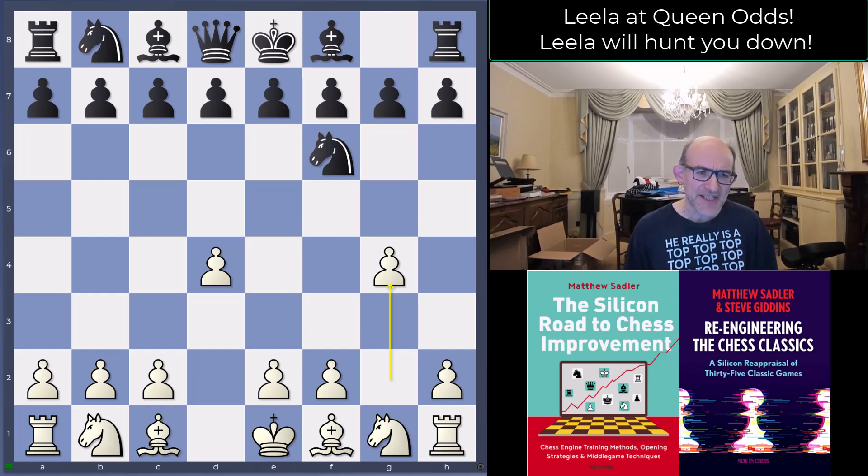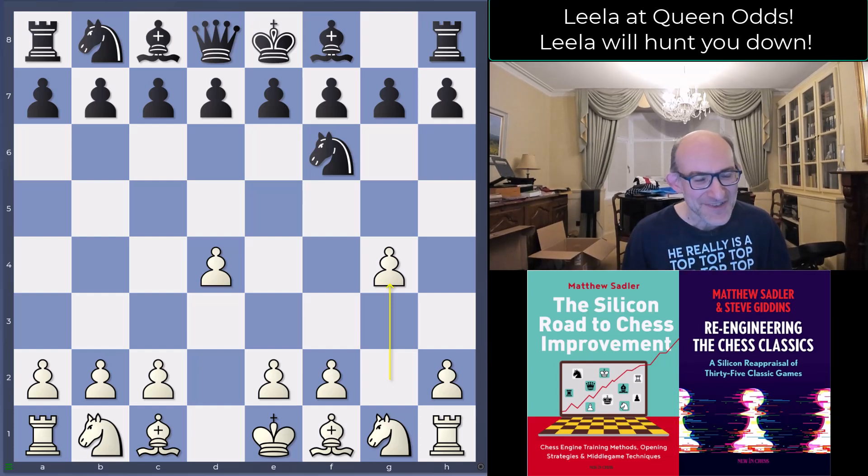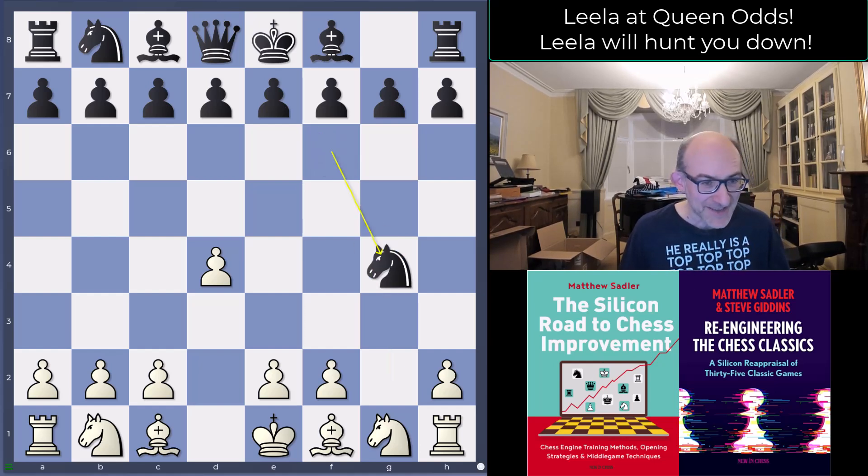We saw this in the match against David Maycock — a very strong bullet player at 2800 — playing amazingly fast, but somehow the patterns Leela was creating were causing a lot of mental anguish figuring out what Leela was doing and where the traps were coming from. This is basically what Leela does: create chaos, create activity, and then strike at the least expected moment. Black played knight takes g4 — nothing wrong with that.